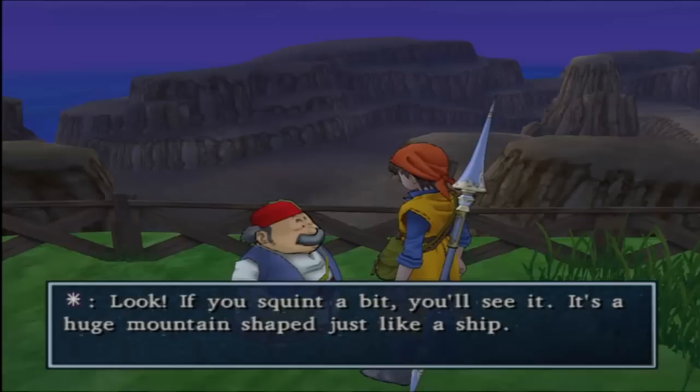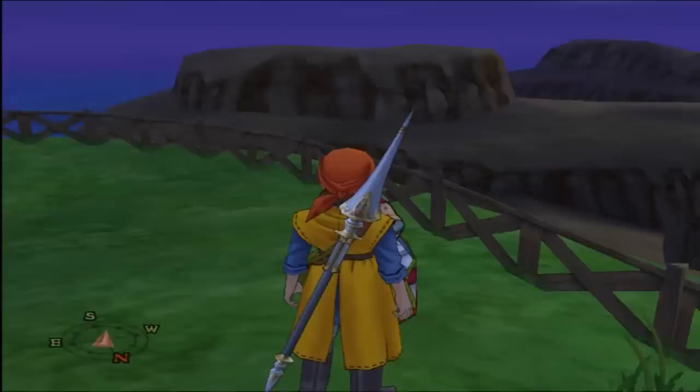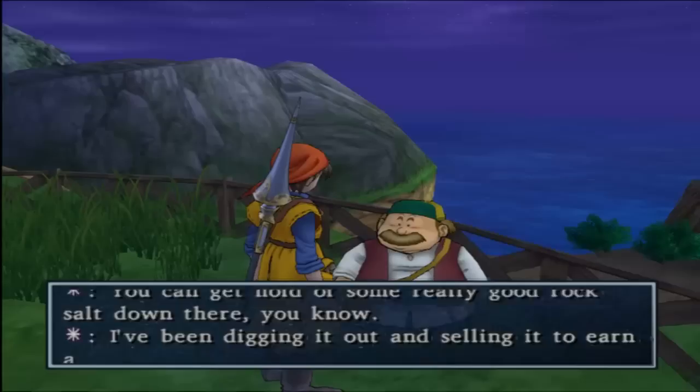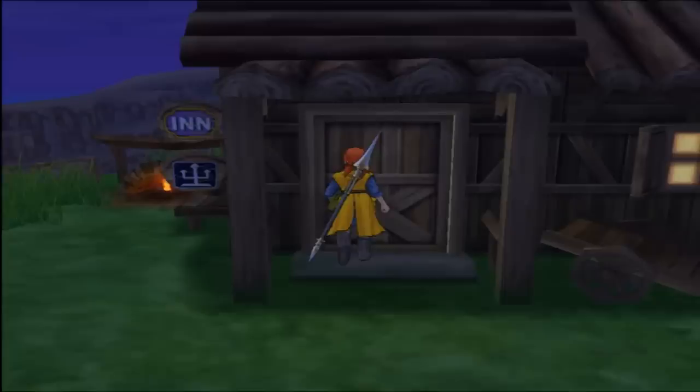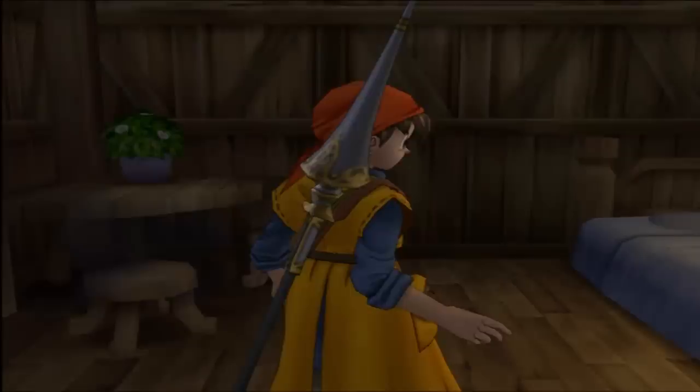It's a huge mountain shaped like a ship. Alright, very nice. Let's talk to this guy. Rock salt, huh? Interesting. I think there's an enemy that actually drops rock salt. Let's check out the hilltop hut here. The hilltop hut is now added to the zoom list, so we can actually zoom here now. That's very nice.